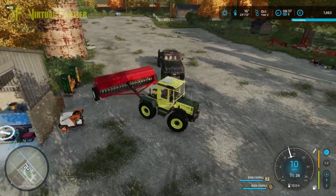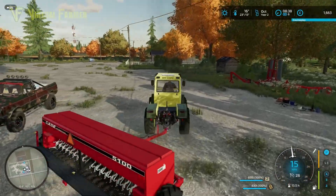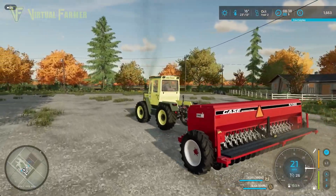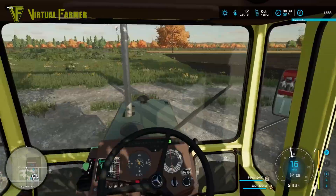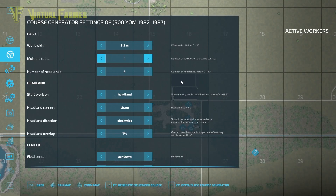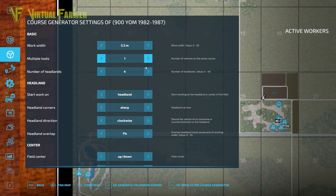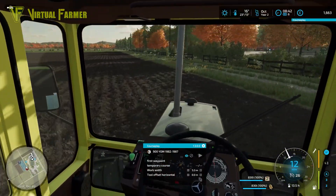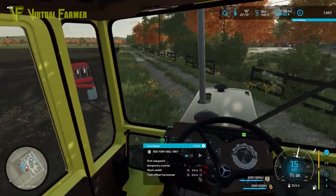Heading out to the field — we'll set this going again using Course Play. We've got to find the field for this one and get it going while we come back with the David Brown. I don't think we're going to need more than one headland with the width of this machine. We'll do the center first — generate a course. Yeah, that hasn't got many lines on it at all. Down to the far side of the field — I'm not going to drive all the way over this plow.